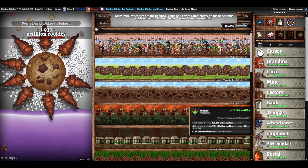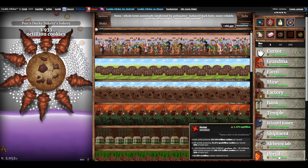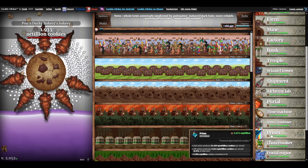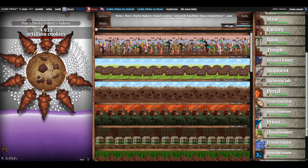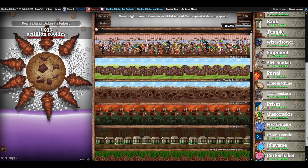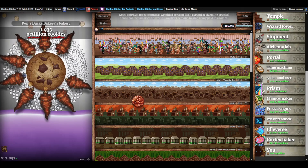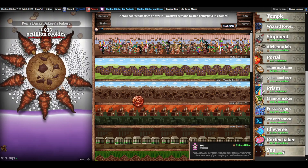So you've got the bank, the temple, the wizard tower, the shipment, the alchemy lab, the portal, and there's still more. The time machine, the antimatter condenser, the prism, the chance maker, the fractal engine, the JavaScript console, the idolverse, the cortex baker, and then the last one — You. That's the last building and it costs 540 septillion cookies to purchase.